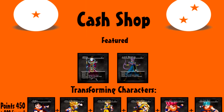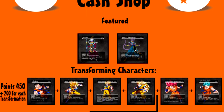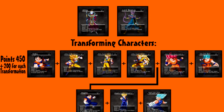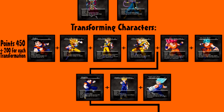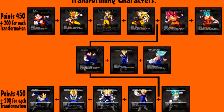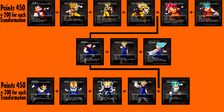For the cash shop, under our featured list we have Whis and Lord Beerus. For our transformation characters we have Goku Normal, Super Saiyan 1 Goku, Super Saiyan 2 Goku, Super Saiyan 3 Goku, Super Saiyan God, and Super Saiyan God Super Saiyan. We also have Vegito, Vegito Super Saiyan 1, Vegito Super Saiyan God Super Saiyan. Next we have Vegeta, Vegito Super Saiyan 2, Majin Vegeta, and Super Saiyan God Super Saiyan.